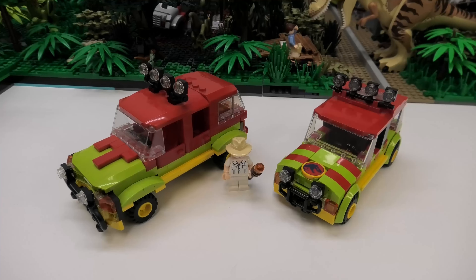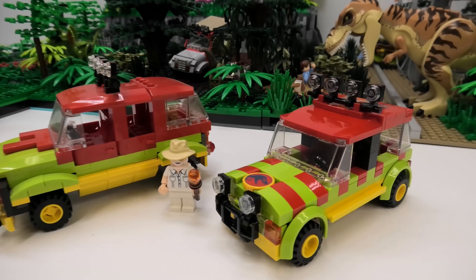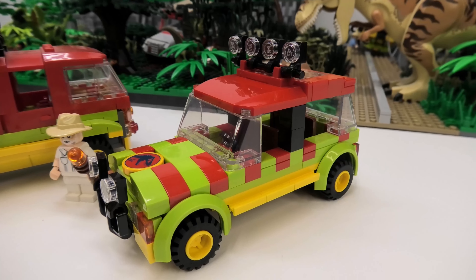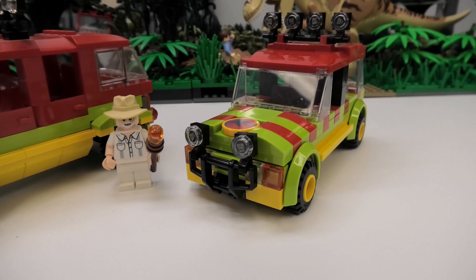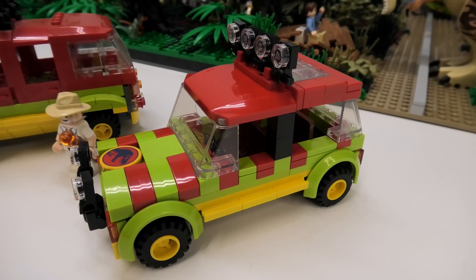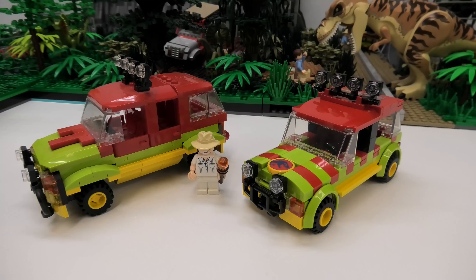The tour vehicles I have previously made several years ago and have been reused for many mocks. For this build I decided to remake the cars using some of the newer printed tiles for the logo, still incorporating the red and green stripes throughout the vehicle as well as the floodlights. I really wanted to make this car a bit smaller as I felt my original design was a bit too big for the minifigure scale. I am really happy with how this new design came out, considering I'm not a car builder.